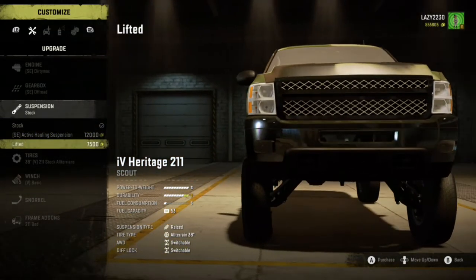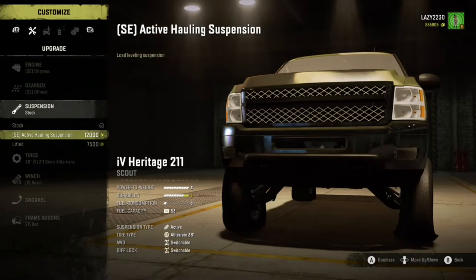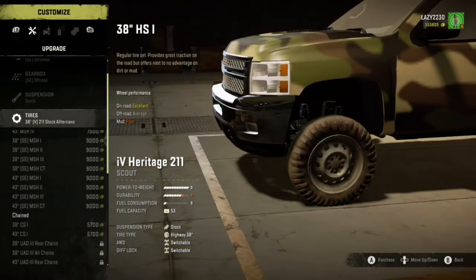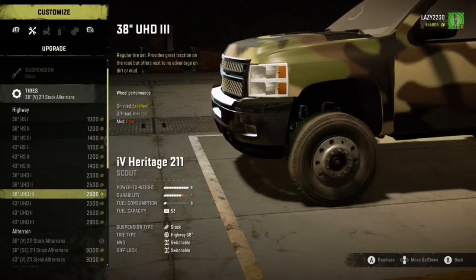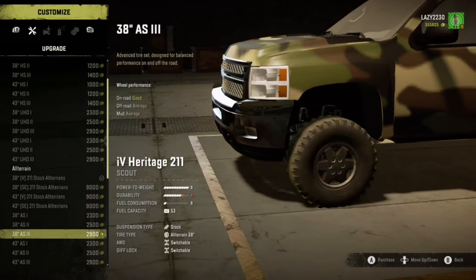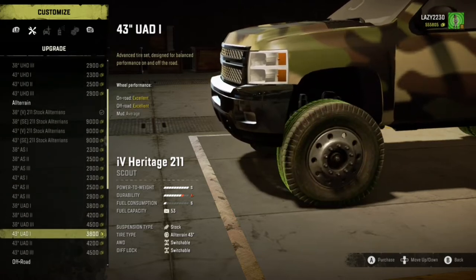The camber on the front wheels is going to be a little interesting if you lift it too much. I think I might just leave it stock because the camber on the wheels is really weird. For tires, looks like you can go up to a 43. I'm going to do an all-terrain tire on this thing.